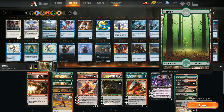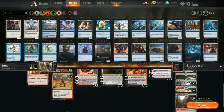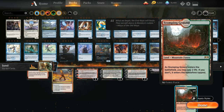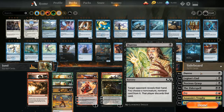The mana base includes one Mountain, one Forest, and then a ton of dual lands: four Blood Crypts, four Dragon Skull Summits, four Overgrown Tombs, two Woodland Cemeteries, four Rootbound Crags, and then the full playset of Stomping Ground — plenty of forests for Nissa.